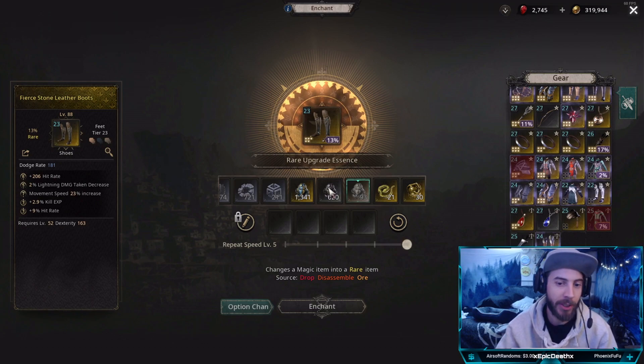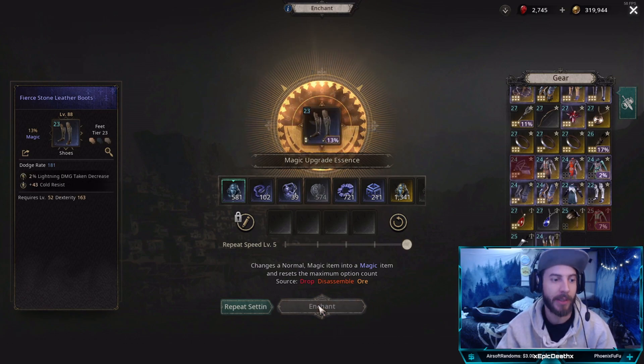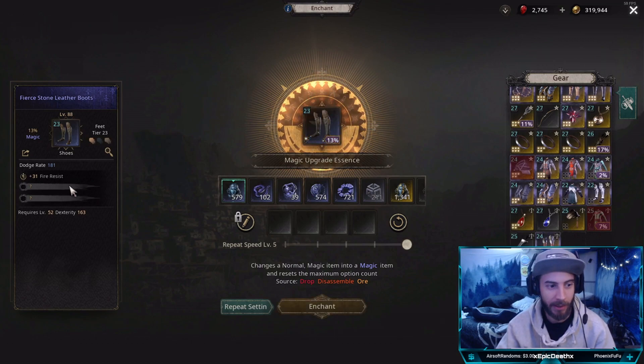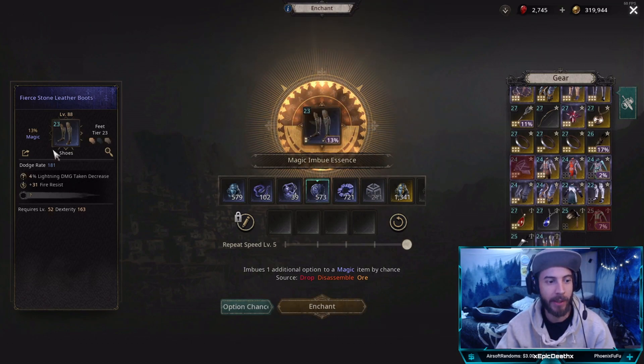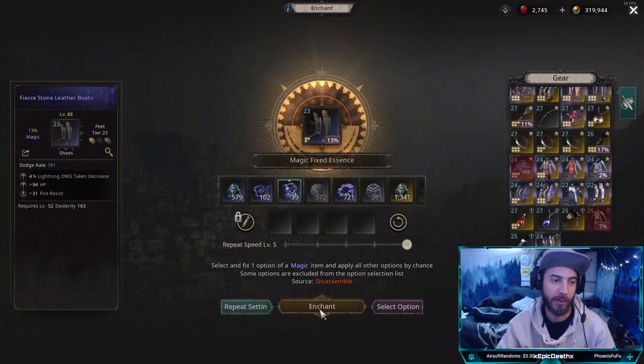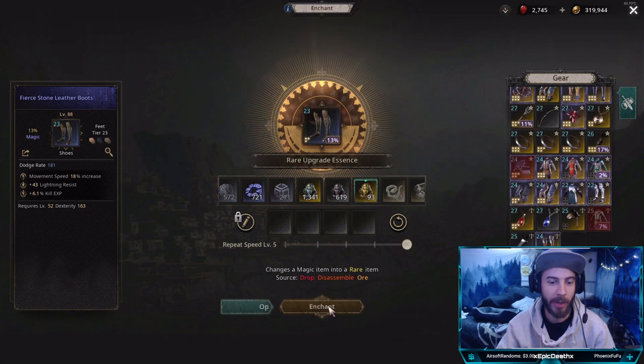You just pretty much keep doing that over and over until you get the stats that you want — keep restarting this process until you get all the stats you want. It's not what I wanted, so we'll go back to using magic fixed essence for movement speed. We'll roll that again. Not a good roll, so you just keep sending it until you get what you want, then upgrade it to rare.